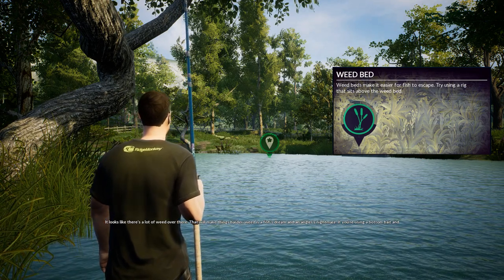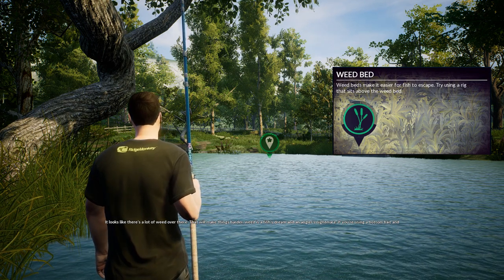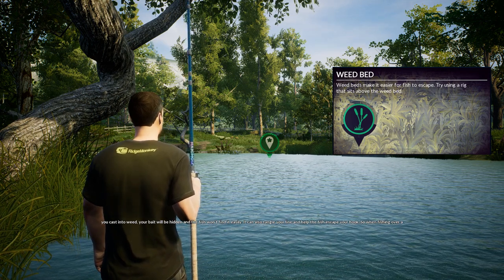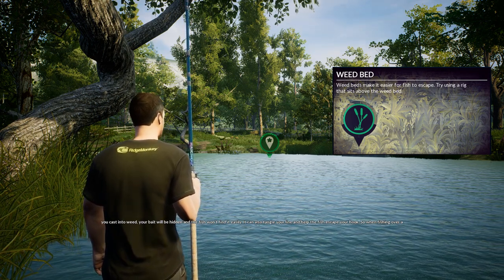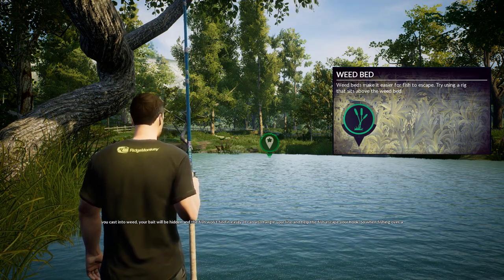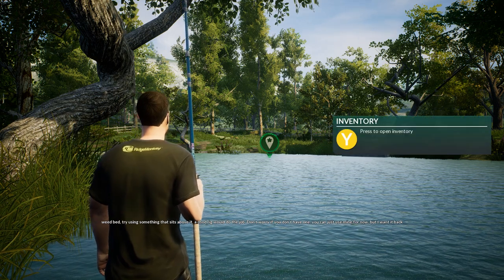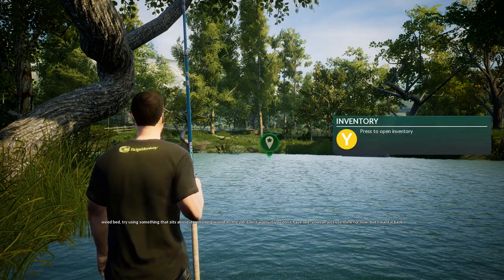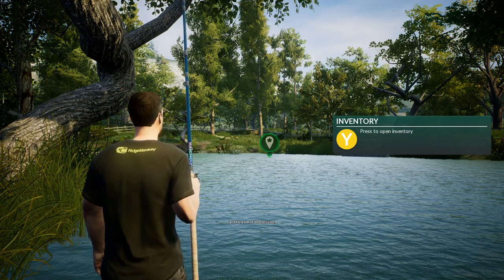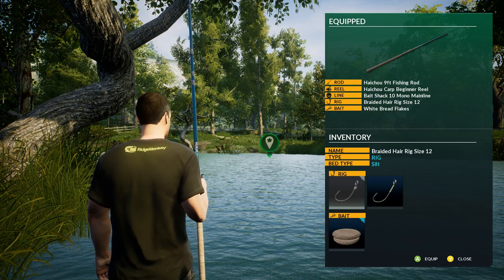There's a lot of weed over there — that'll make things harder. Weed is a fish's dream and an angler's nightmare. If you're using a bottom bait and you cast into weed, your bait will be hidden and the fish won't find it easily. It can also tangle your line and help the fish escape your hook. So when fishing over a weed bed, try using something that sits above it — a chod rig would do the job. That chod rig is what I saw in the tackle box earlier.